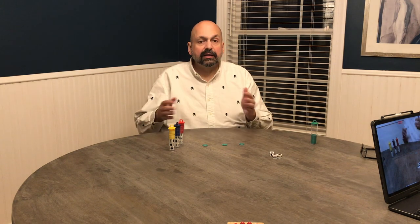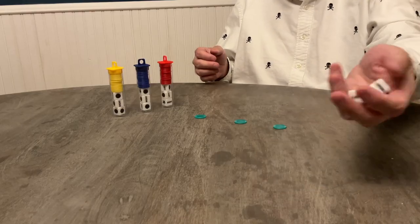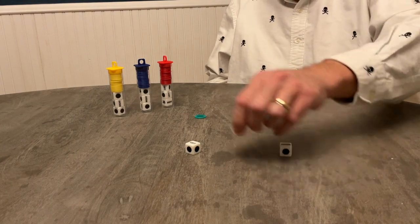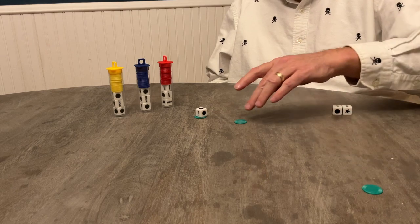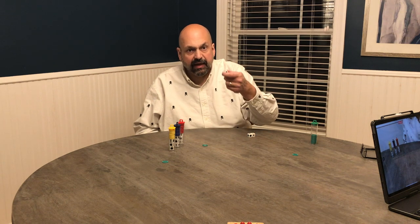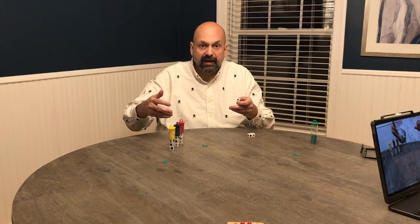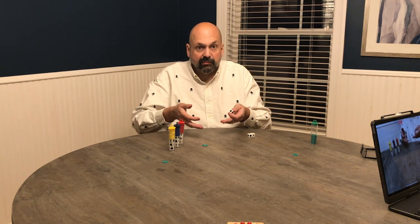LCR is played in a series of rounds, each round consisting of rolling the dice and passing the chips as directed by the dice. Let's play a sample round. You simply roll the dice and do what they tell you to do. I have a right, a left, and a dot. The dot means a chip stays in front of me. The left and the right means I move one chip to my left, one chip to the player on my right, and the next round I only roll one die because I only have one chip in front of me.